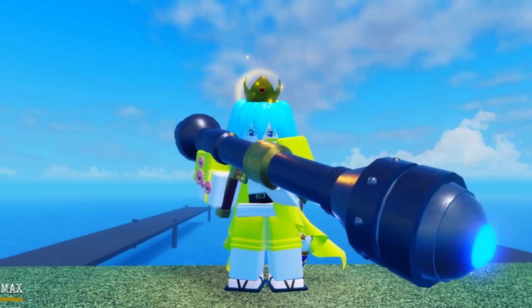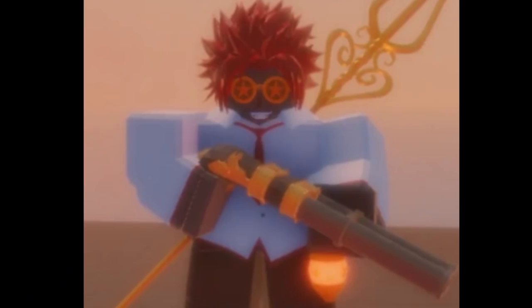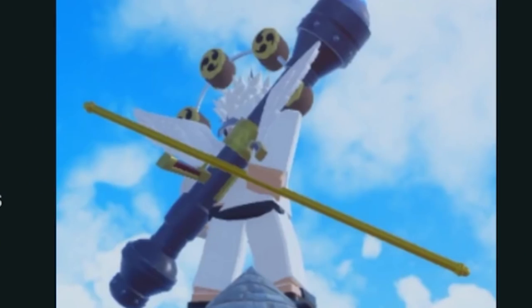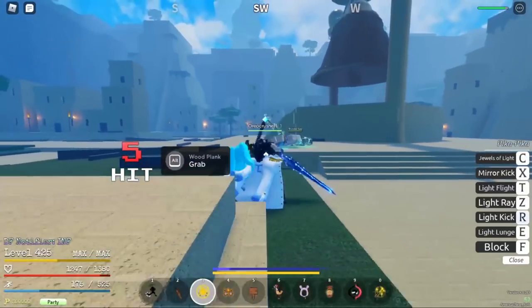6 base damage. Burma Zooka, 5% drop rate, can be obtained by defeating Bruno at Sky Island. Shotgun, 5% drop rate, can be obtained by defeating Malcolm at Sky Island. Golden Staff, 5% drop rate, can be obtained by defeating NL at Sky Island, 7 base damage.